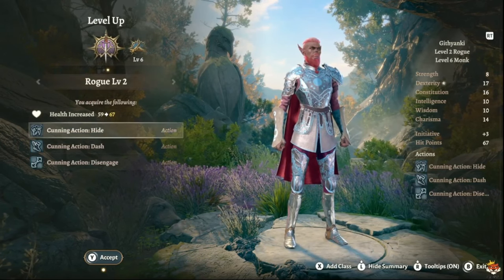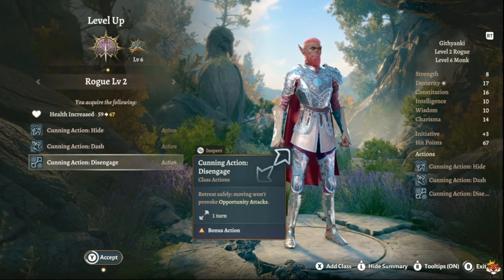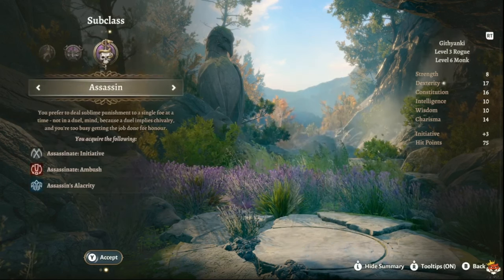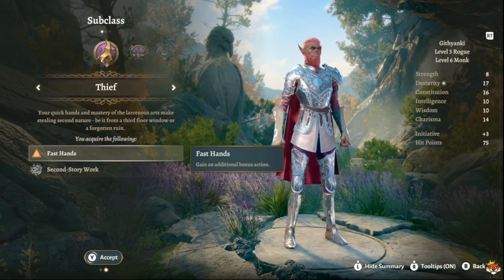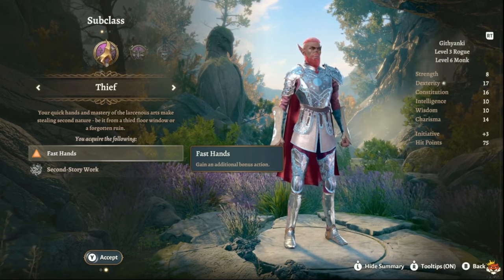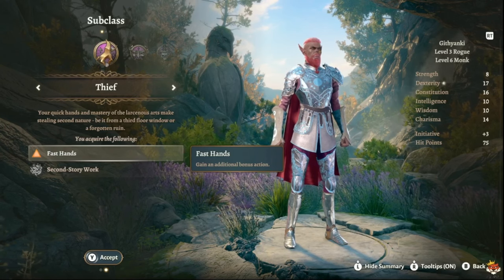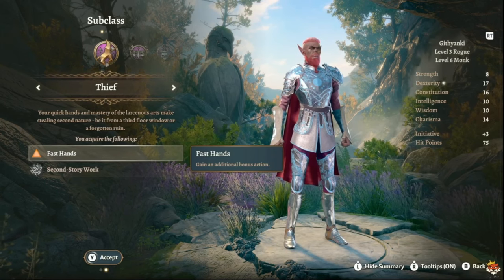At level eight of your build you go back into Rogue and get Cunning Action: Hide, Dash, and Disengage, so you use your bonus action rather than main action to close distance or disengage. At level nine, pick Thief for the Fast Hands subclass — not Arcane Trickster or Assassin. Fast Hands gives you an extra bonus action, so your bonus actions hit twice. If your main action does 18 to 32, a bonus action hits twice for 36 to 64. You can easily reach 200+ damage.